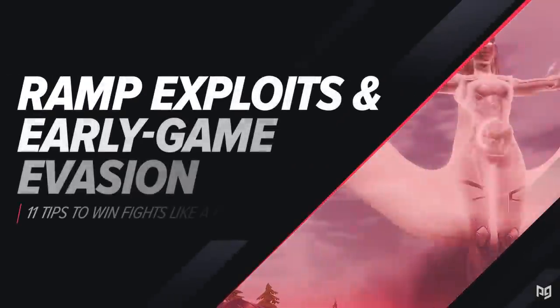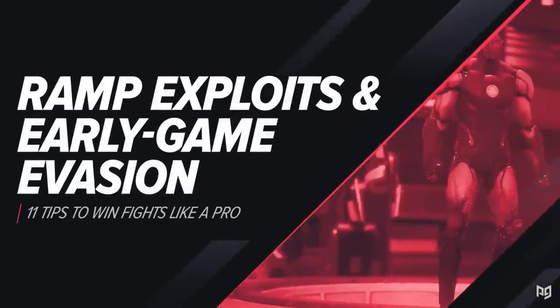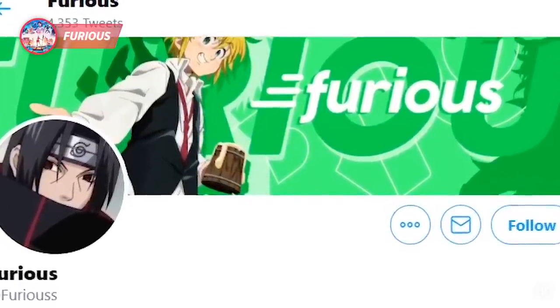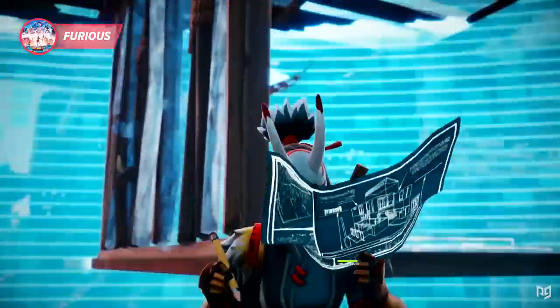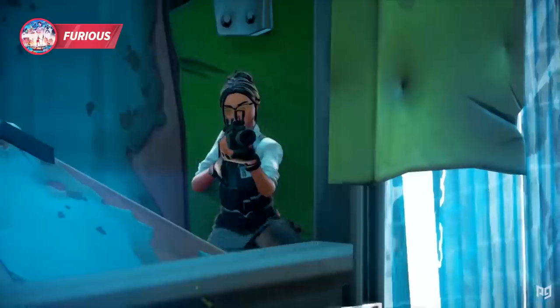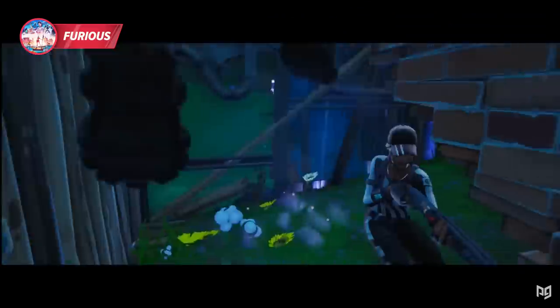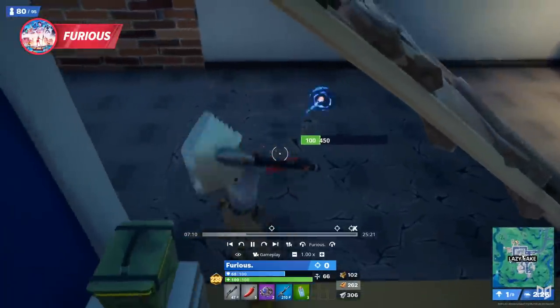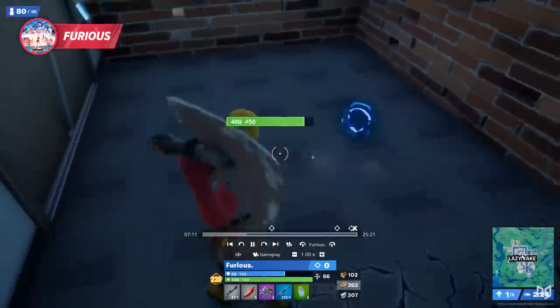For this next fighter, we've got first-place DreamHack winner Furious in a grueling off-spawn battle at Lazy Lake. The tricks he used to win this fight were incredible — the way he played was brilliant.